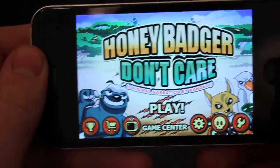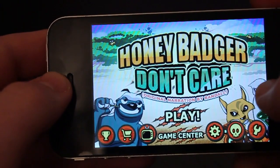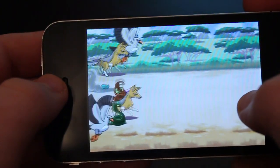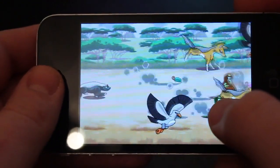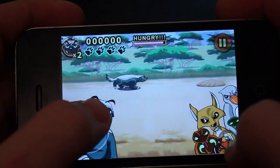So we'll now take a look at the game. This is the first screen you'll see when you fire up the game on your phone. If we start the game, you can see the object of the game is basically to move around and try to eat stuff.